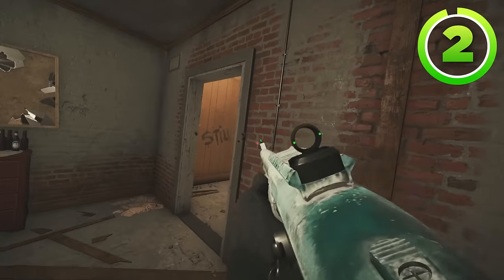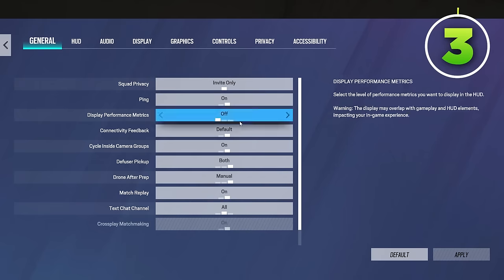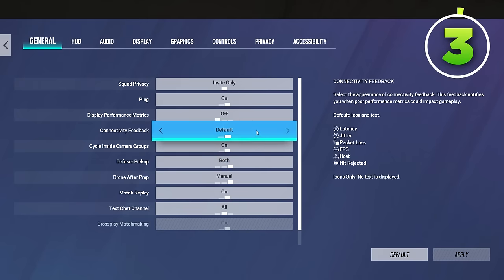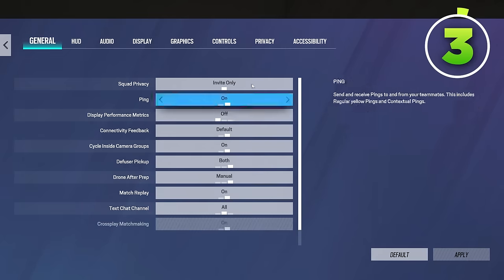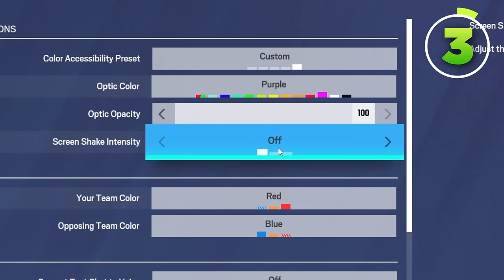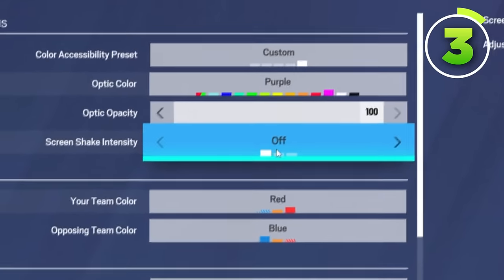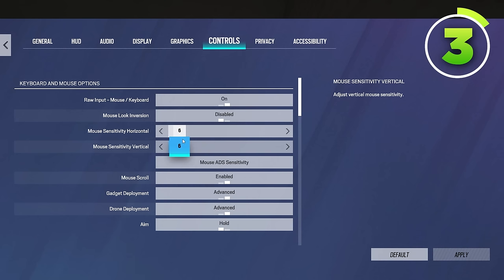A better way to get even better aim is to have good aiming settings. First, you want screen shake intensity off — there's no reason to have this on. It just means that if things explode, your screen shakes, which can really throw your aim off.